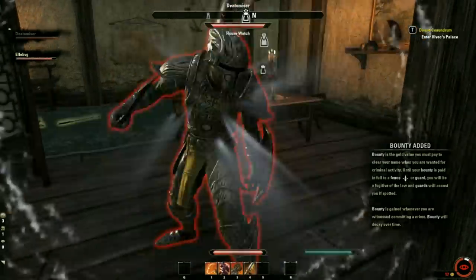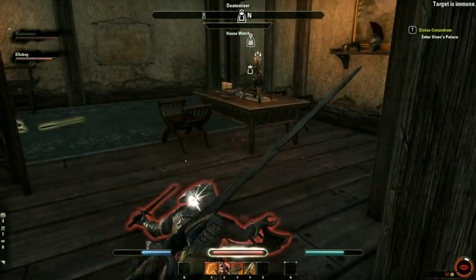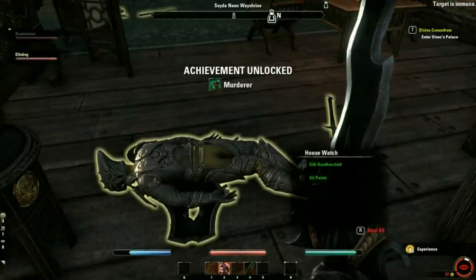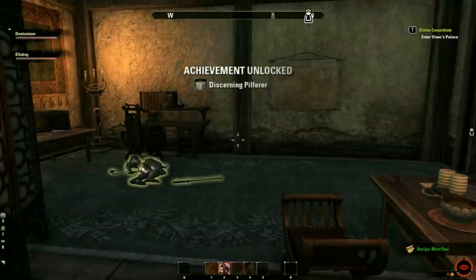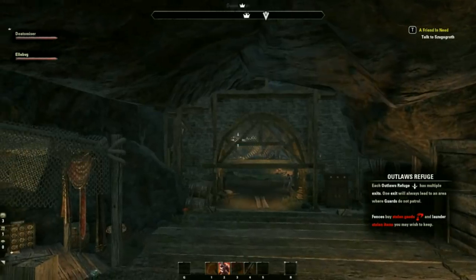Our next tip is a big one — how to, quite literally, get away with murder. Really, it's more about avoiding bounties after you've killed someone you shouldn't have, or indulged your kleptomaniac side. After all, who wouldn't want a recipe for mint chai? Now, if you want to keep your loot, you'll have to launder it at an outlaw's refuge.